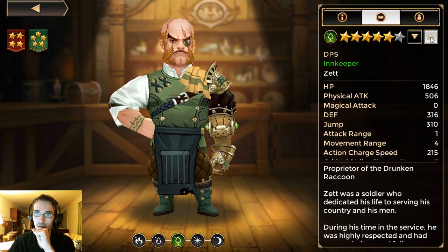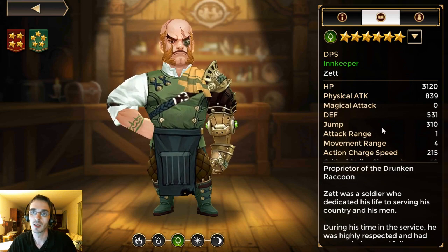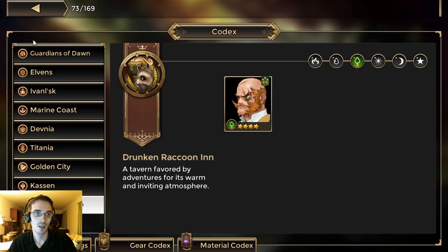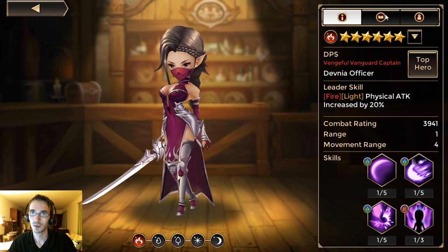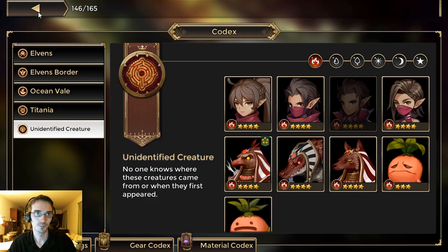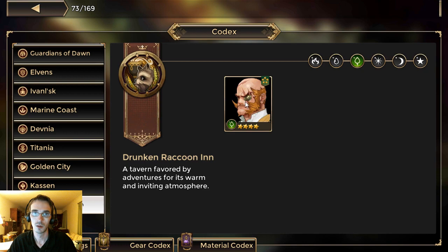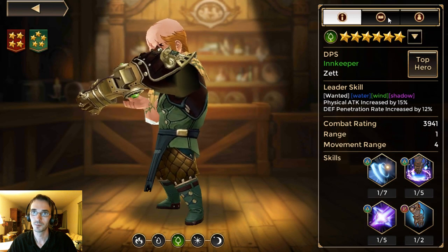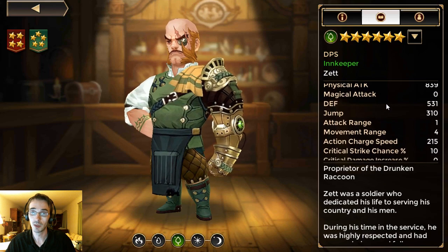We'll take him up to 6 stars here. At 6 stars his HP is 3120 — about typical. I think it actually matches the Vena at 3120, so typical DPS stats, exactly the same as the Vena. In fact you will probably build him the same way.